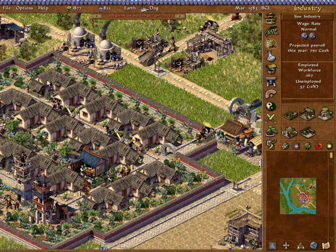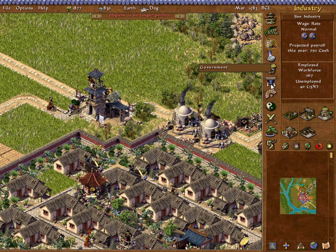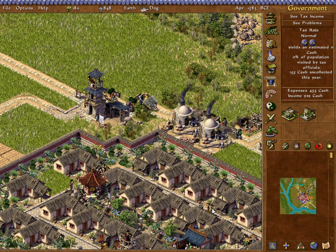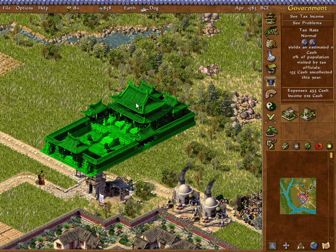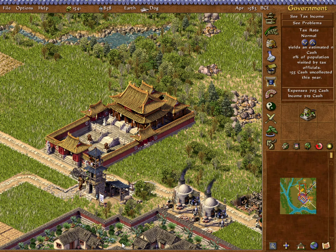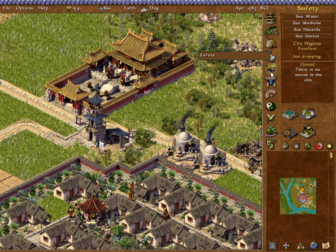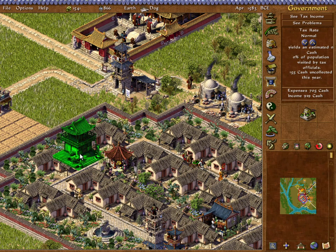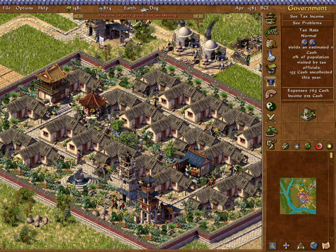We're getting close — we have 40 population for an administrative city. Khufu discovered. There we go, it just needs to be by a road — the inspector is not necessary. Let's round off that whole project by throwing the tax office over here. I have the ancestral shrine there to try to negate some of the negative desirability effects from the tax office.